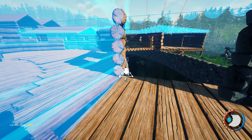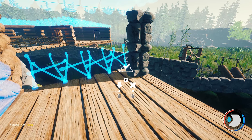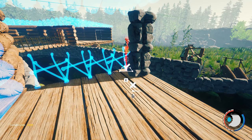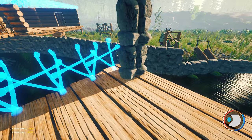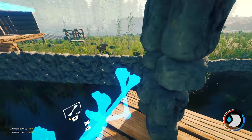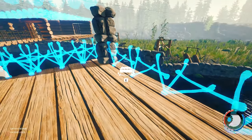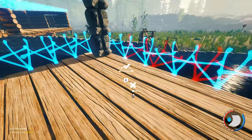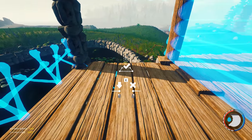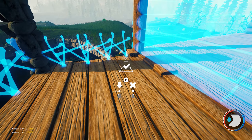It's weird that bone fences do this. That will look a lot better. It will use more bones doing it this way, but I think it will give it a better look. And I'll easily be able to get the bones since they keep spawning in my base. And then the same on this side - try and keep it even, except there's this silly lip here.